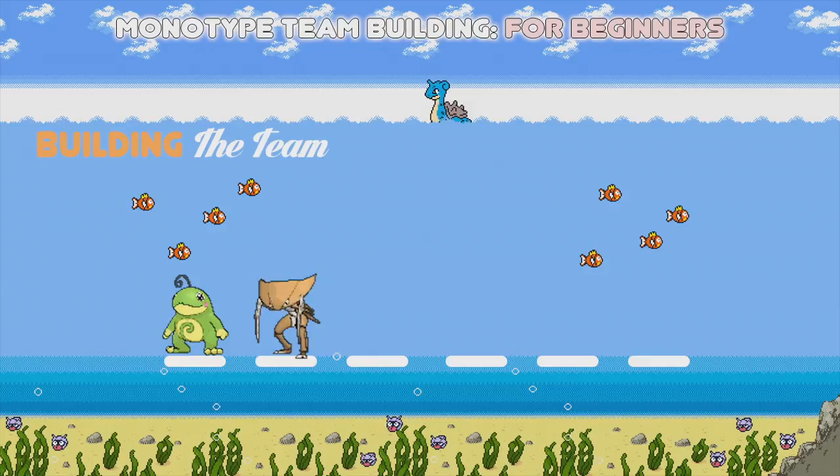Now that we have a physical attacker, we're going to want a special attacker, and I like to use Starmie because Starmie can outspeed Mega Charizard Y and one-hit KO it with Power Gem. Mine is boosted by Expert Belt and has four attacks: Hydro Pump, Psychic, Ice Beam, and Power Gem — so it has something to counter Mega Charizard Y. It outspeeds it, one-hit KOs it, and your opponent will never see it coming.